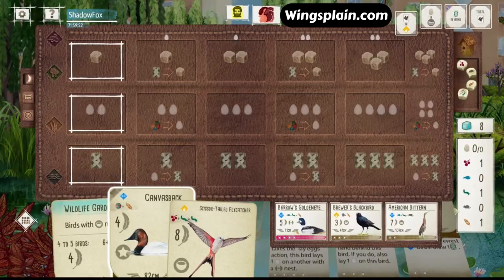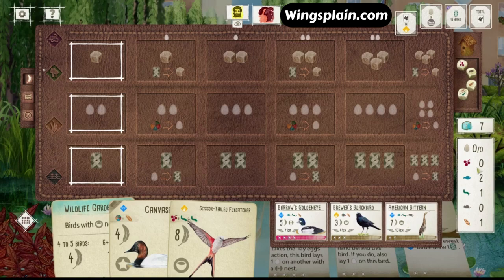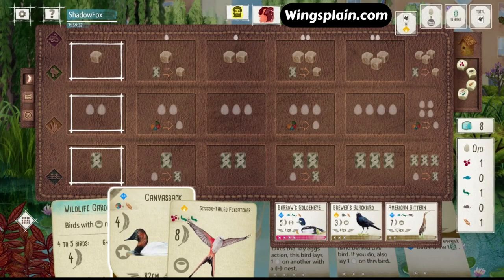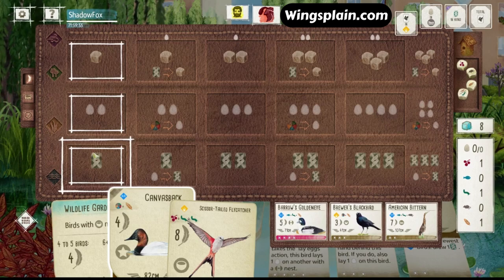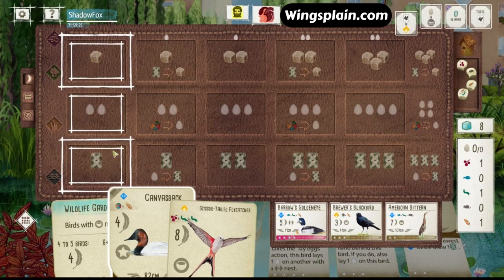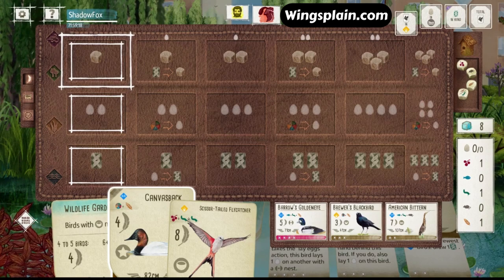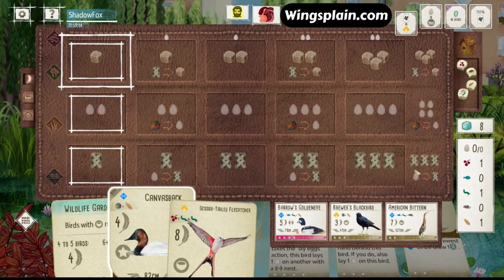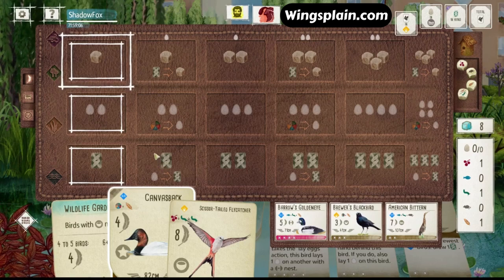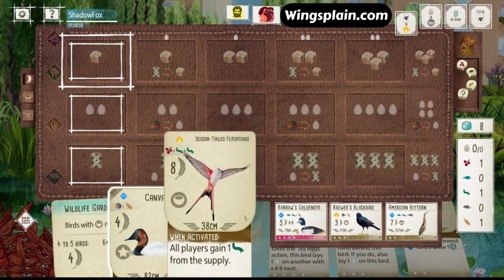He didn't take anything from the tray — he took a fish. Double fish. Not sure how to feel about that. He didn't want any of these birds in the tray. I think he really wanted to secure that fish. You'd think if he wanted the GoldenEye, he would have taken it first. The Bittern: 7 points, lines up with the round 2 goal, still not a great power. I think I'm going to grab the GoldenEye here, and then gain the Worm or the Flycatcher.